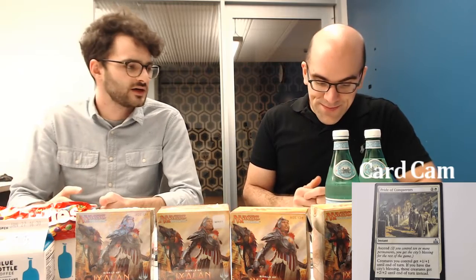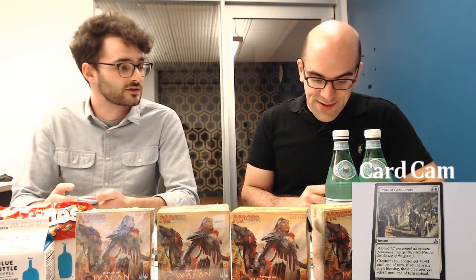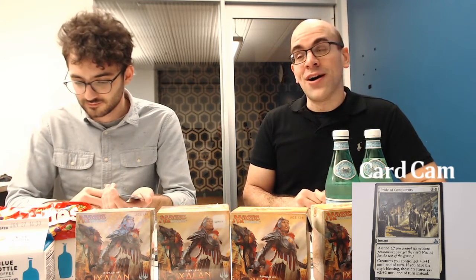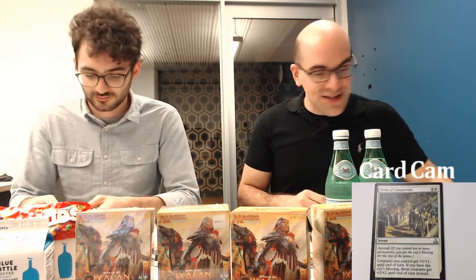Pride of Conquerors — two-drop instant. Creatures you control get plus one plus one until end of turn, and if you have the city's blessing from the ascend mechanic, they get plus two plus two instead. The card itself is pretty net to start, but with ascend it boosts to a solid card. Whether it's really solid depends on if you have ascend or not. We might actually have our first non-Twitch person in chat — Craig, welcome! Let us know if you have any questions.